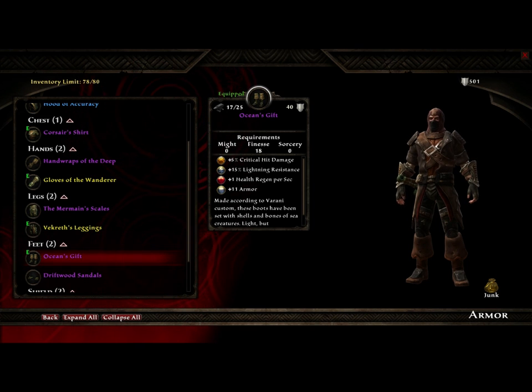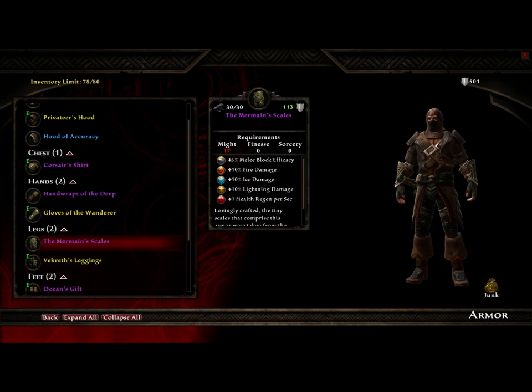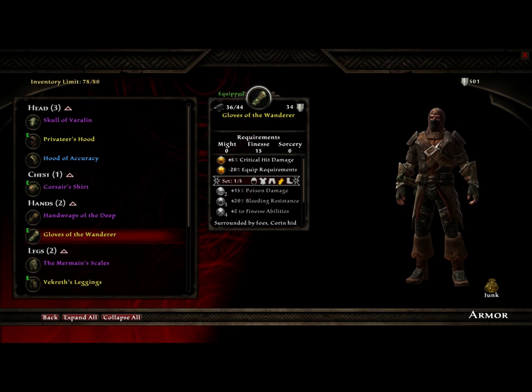These are all really cool. I like the whole pirate get-up — it makes me look like a pirate. Hopefully I'll be able to get a pair of gloves. The pants aren't going to really matter that much, but hopefully I'll get a nice pair of gloves. I will try to show off the might and sorcery armor sets if I get more pieces to them, and let's go ahead and move on to the weapons.